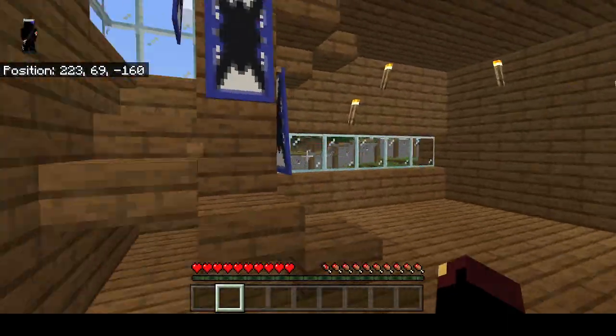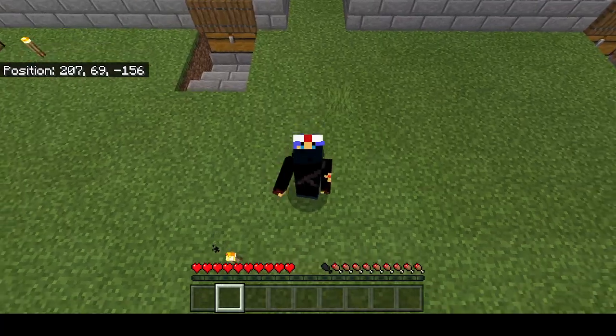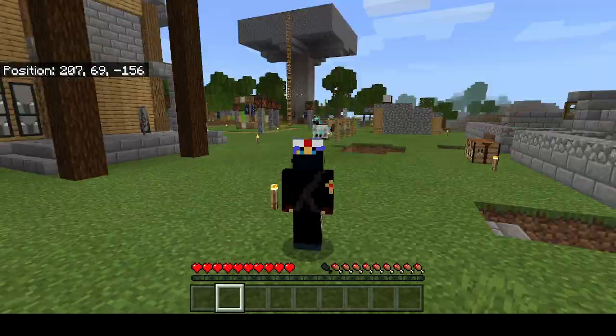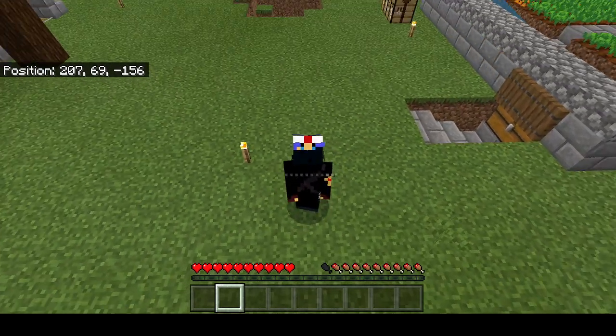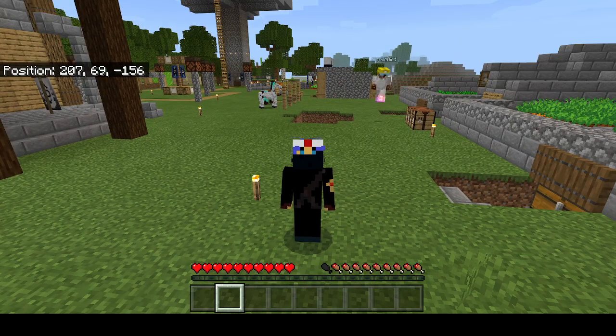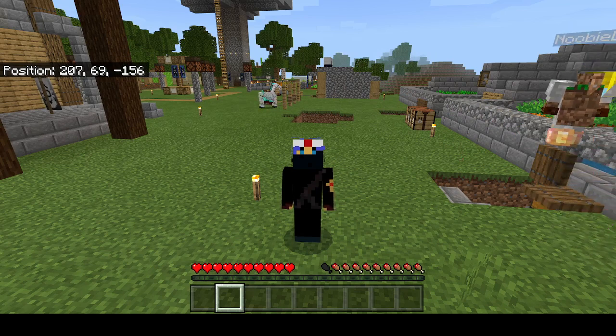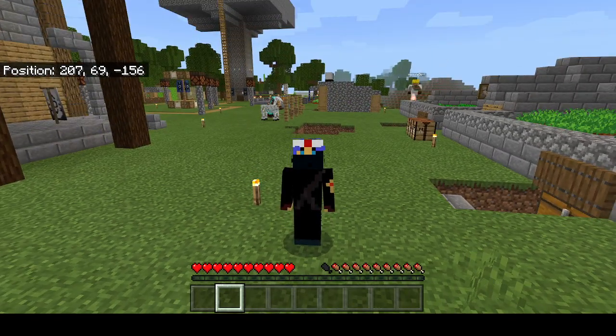That's my house. Before I end this video I just want to say one more time: if you play Minecraft and you want a custom skin, I can make them for you. If you like how the skin looks — I spent quite a while on it — I can make you a skin for free. I won't mess it up. You just need to give me exact details: eye color, skin color, what you want on the head, hair color, whatever. I will list in the description what you need to give me. If you enjoyed this video, please like, subscribe, and have a good day. Peace out.